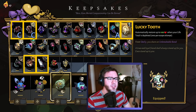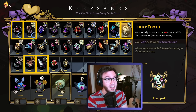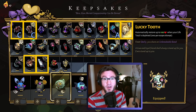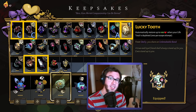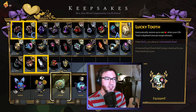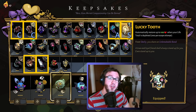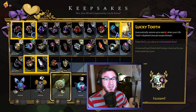Next, Lucky Tooth: automatically restores 100 life when your life total is depleted. This is a great defensive keepsake — perfect for the 'oh shoot' moments in the game where you've lost all your death defiances and you're about to go into sticks and really want to make it through as far as you can. This can be the thing that saves you. It should be noted it can't be restored once you've lost it, and once you take it off you no longer have the keepsake — it only benefits you while you're wearing it. I rate Lucky Tooth as S tier.